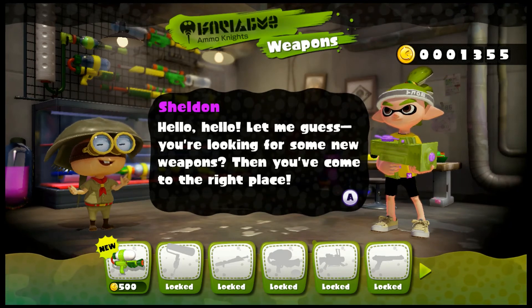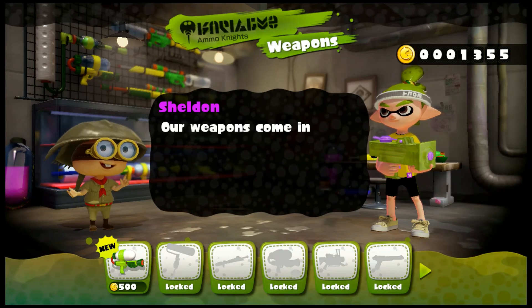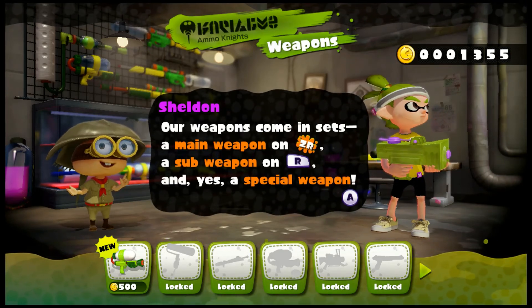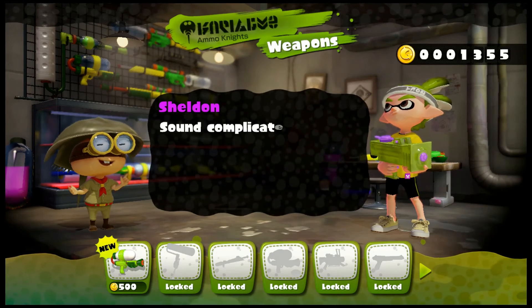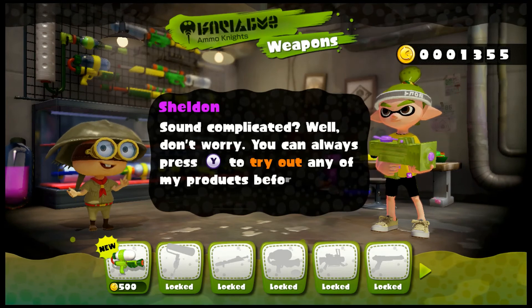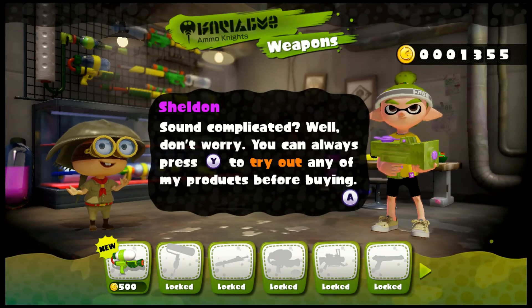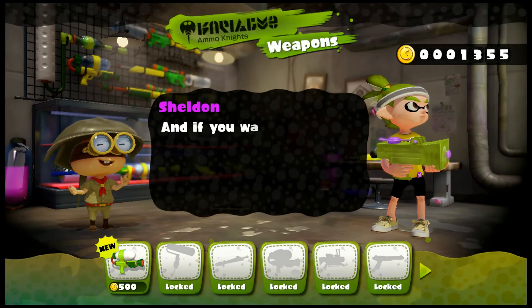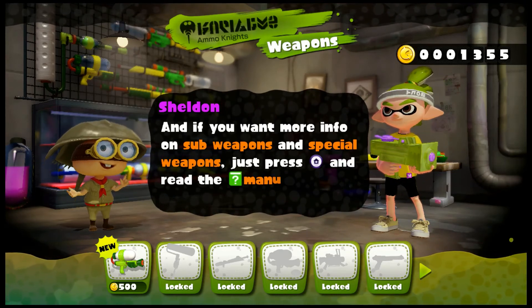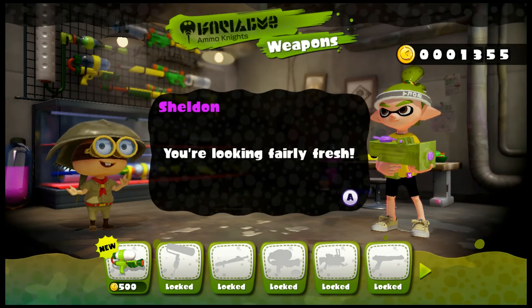Sheldon says: 'Let me guess — you're looking for some new weapons? Then you've come to the right place. Our weapons come in sets: a main weapon on ZR, a sub-weapon on R, and a special weapon. You can always press Y to try out any of my products before buying. And if you want more info on sub-weapons and special weapons, just press the home button and read the manual.'